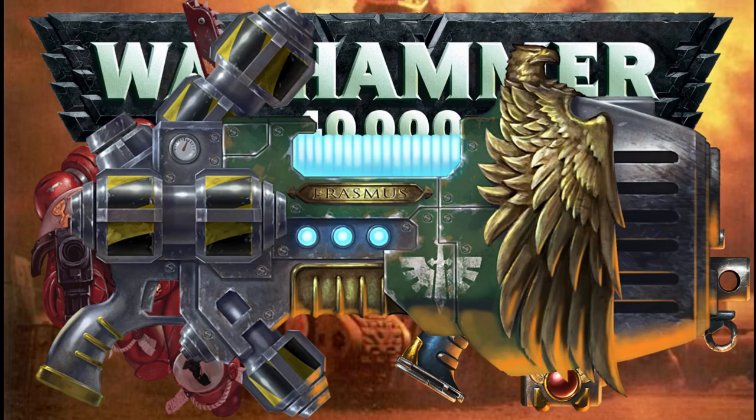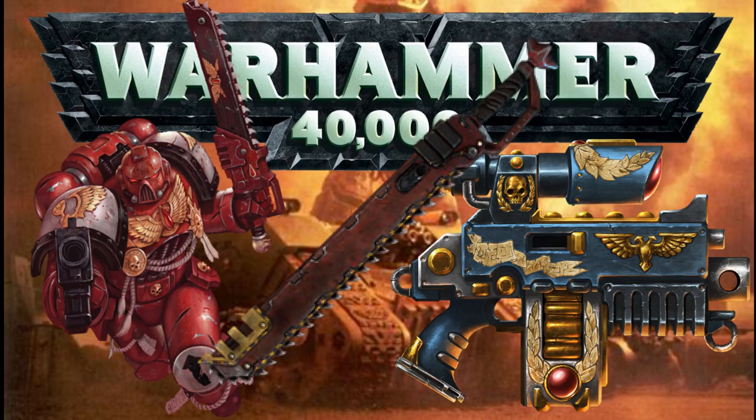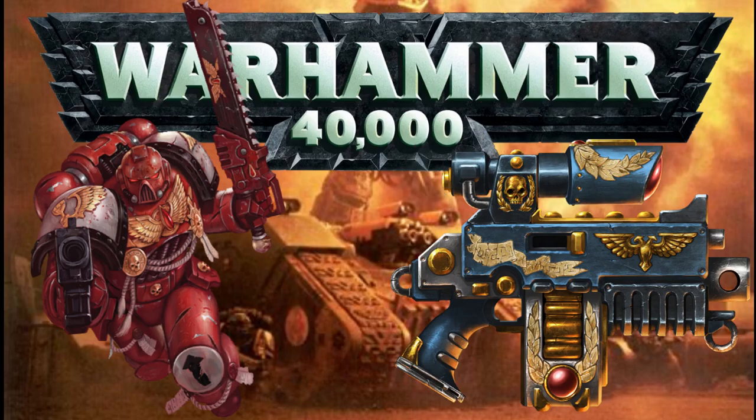Sometimes the enemy is a bit too far out of range of even your biggest shoulder-mounted guns, or running across a backfield so you can hit the enemy in the face with your chainsaw is just plain suicide. Space Marines are psycho killers but they're not stupid. So there are three different ways Space Marine vehicles can help you deal with this problem.